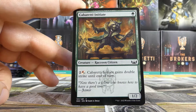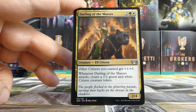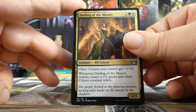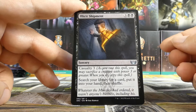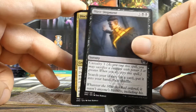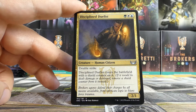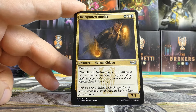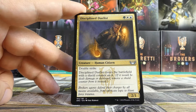Cabarretti Initiate — not for us. Darling of the Masses, on the other hand, depending on our citizens count — this is definitely a consideration if we're anywhere near green. Our first uncommon is Illicit Shipment, which is an interesting one — I don't love this card for limited. Second and third uncommon is Disciplined Duelist, which would be pretty good to splash green for. Notably it is three mana, so we'd love to play it on curve on turn three.